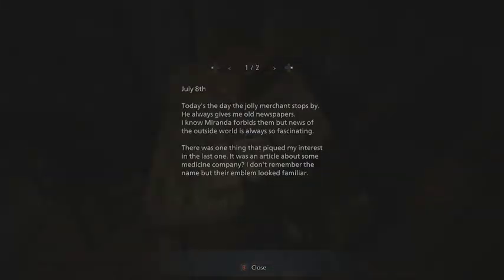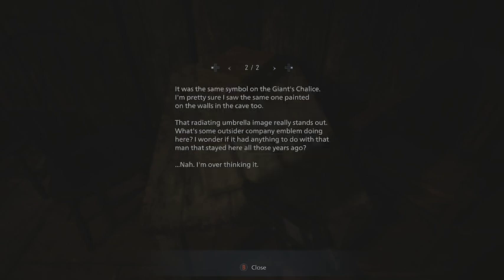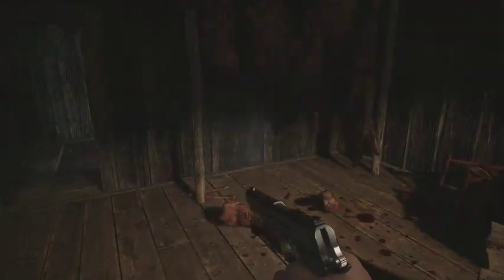Alright, we're in here now. Reading a note — July 8th. 'Today's the day the jolly merchant stops by. He always gives me old newspapers. I know Miranda forbids them but news of the outside world is always so fascinating. There was one thing that piqued my interest in the last one — it was an article about some medicine company. I don't remember the name, but their emblem looked familiar. It was the same symbol on the giant's chalice — and I'm pretty sure I saw the same one painted on the walls in the cave too. That radiating umbrella image really stands out. What's some outsider company's emblem doing here?' What man is he talking about? I don't even know who wrote this.